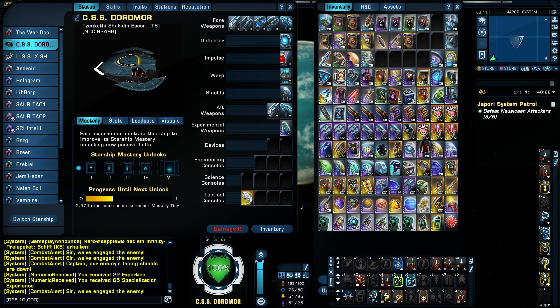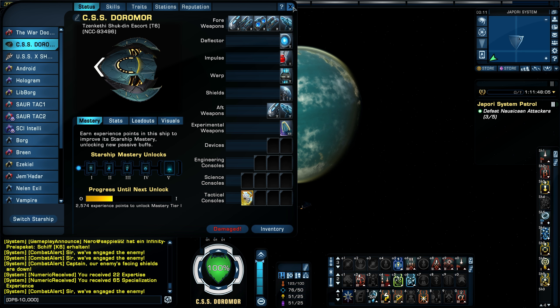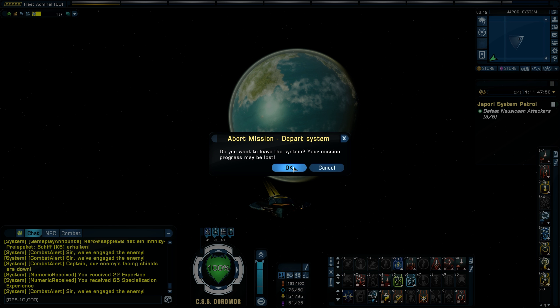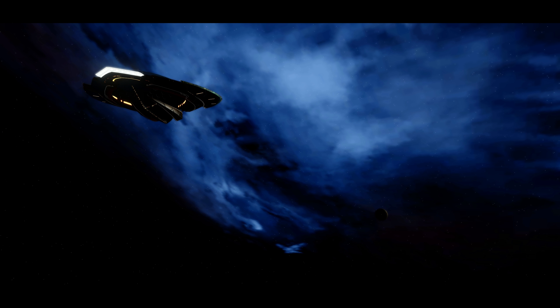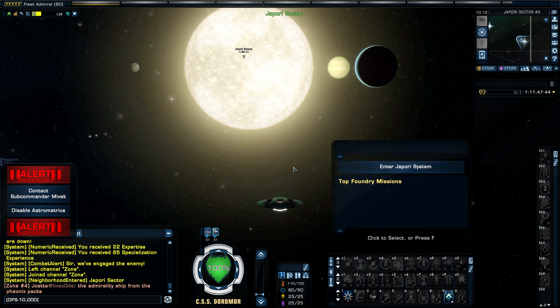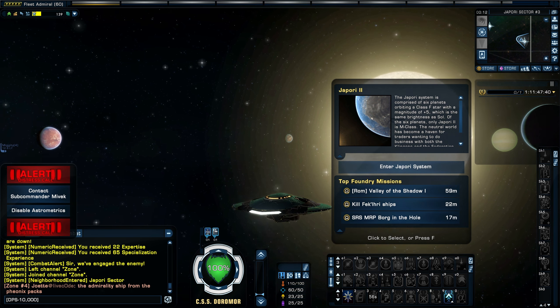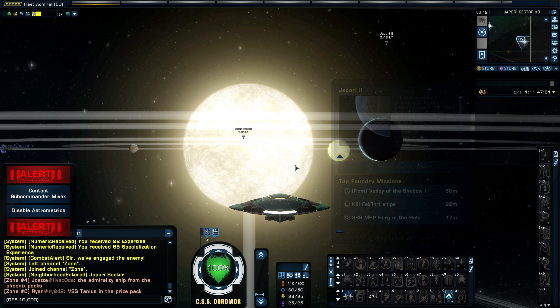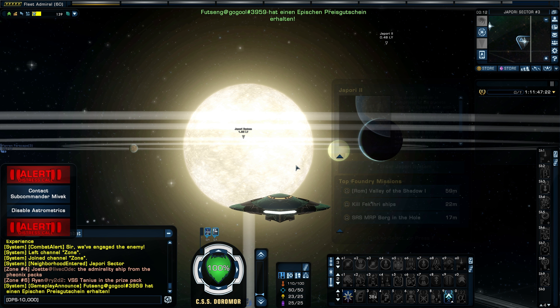In the future, you're going to see a review of the Zenkethi Shukden Escort. Cannot wait to do it — it's so exciting. I can't believe I won this in a lockbox; that is just unheard of for me. I'm over the moon. The only other ship I want now is the Zenkethi battleship in the Lobi store. I don't think I have enough Lobi yet, but when I do, I'll get it.